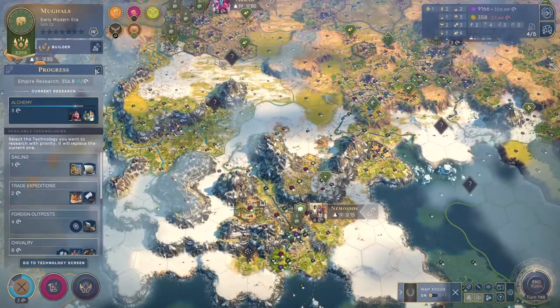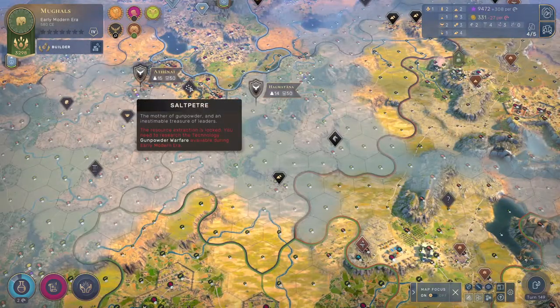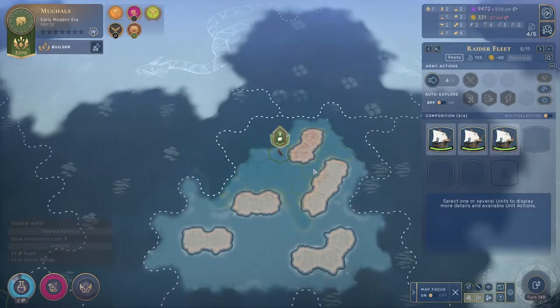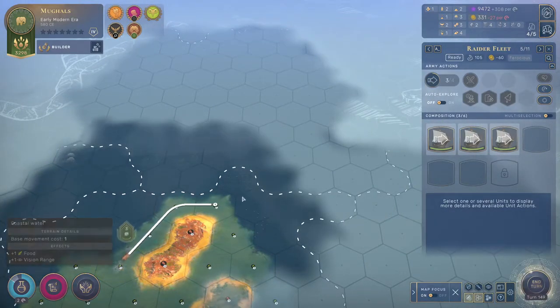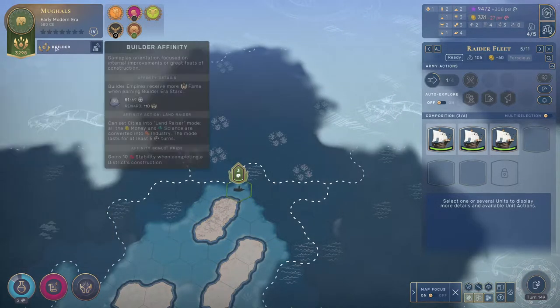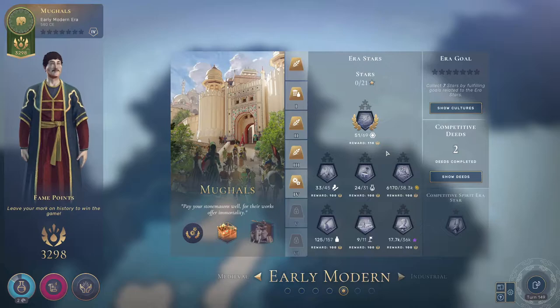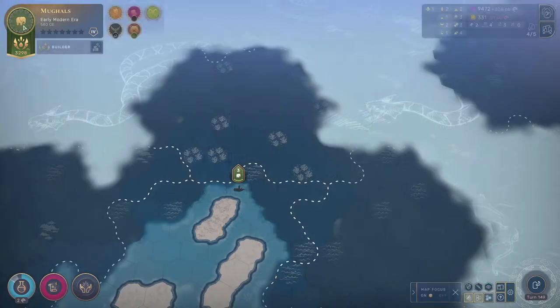Once we get gunpowder warfare going, at least if we start getting attacked we'll have a means of defense. They also have access to niter — I know it's not called that in this game but I'm going to keep calling it niter. It's disappointing there are no resources here; you'd think for such a small amount of space there'd at least be something to incentivize going out. As the Mughals we're a builder culture, so we want to pile out as many districts as we can without destroying our stability.